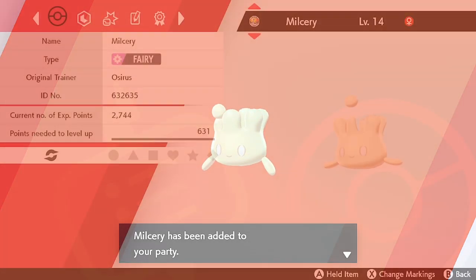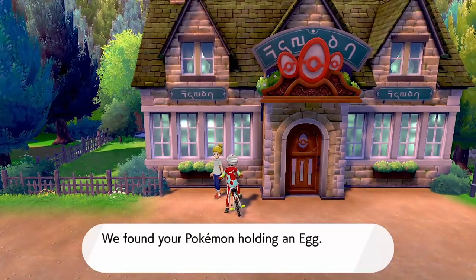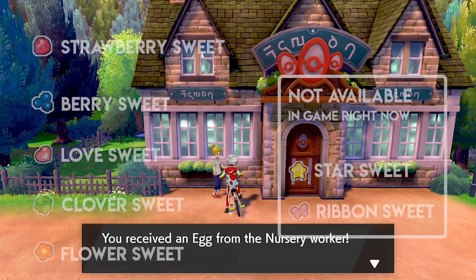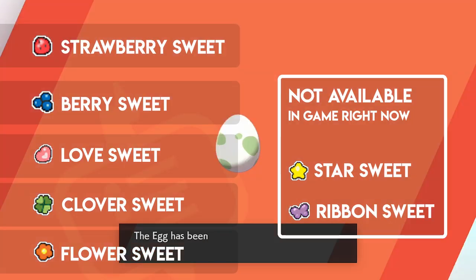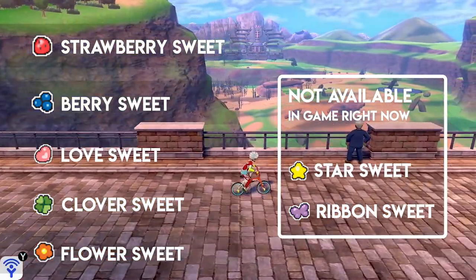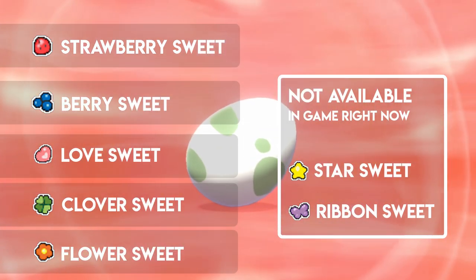For this guide I'm going to be breeding a bunch of Milcery, so I've taken my Milcery to the nursery center here on Route 4 and put it in with a Ditto. Now there are five items you're going to be looking for: the Strawberry Sweet, the Berry Sweet, the Love Sweet, the Clover Sweet, and the Flower Sweet.